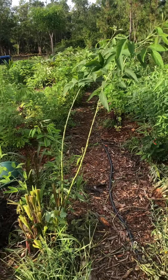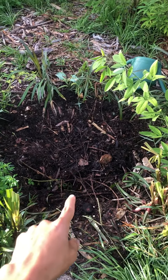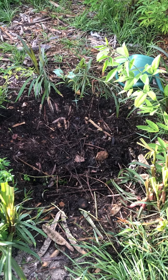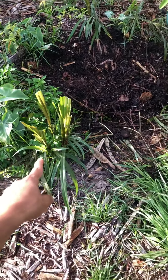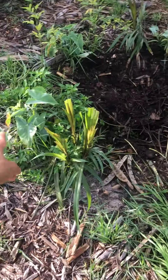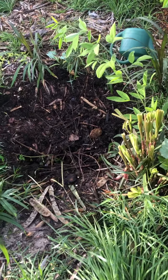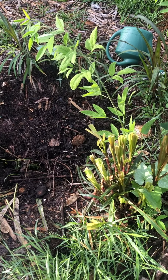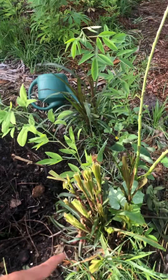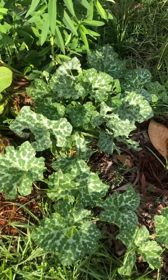Starting off here, there's my compost pit — kitchen waste all goes in here, mixed with wood chips and whatever else I can find. I have little service species scattered around: napier grass, pigeon pea, ganduli, different kinds of malanga — just to have a bank of seeds and cuttings that I can take from and propagate elsewhere.